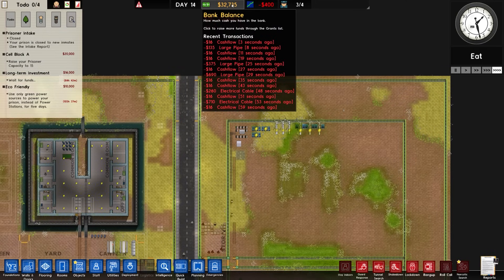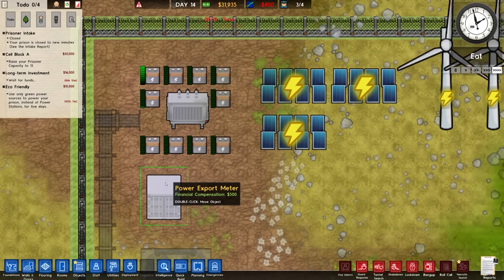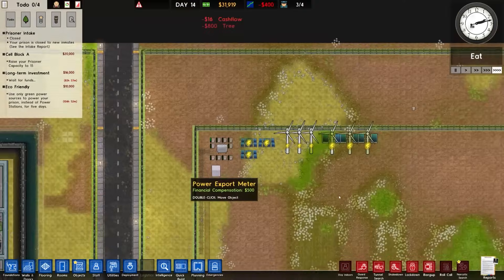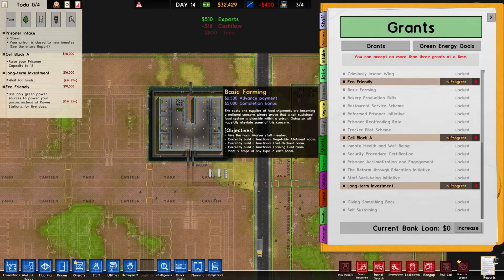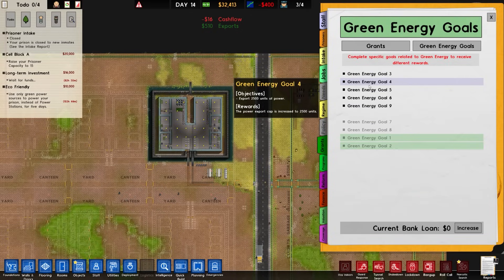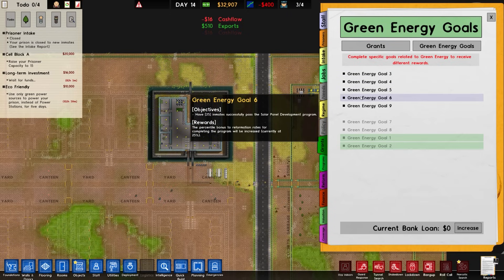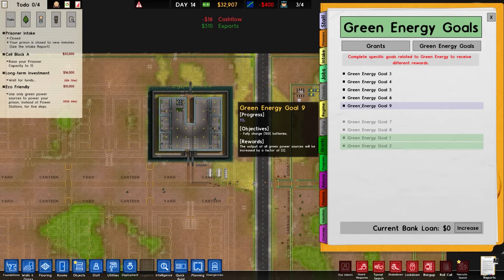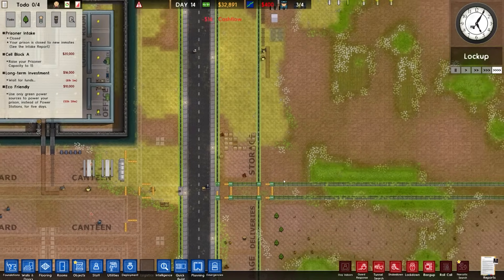The problem is the lack of cash flow, but we're actually going to start exporting some money. Financial compensation is 500 generic units of currency — that will increase as we go for more green energy. We have to export 1,000 units of power, then 2,500, then 5,000. Fully charge 100 batteries and we've got 1% of that — we are definitely making progress on that one.